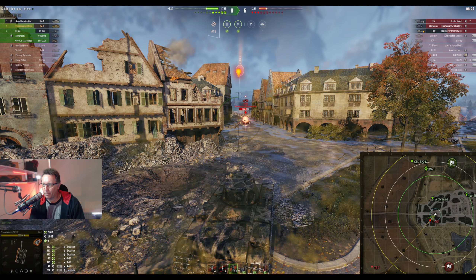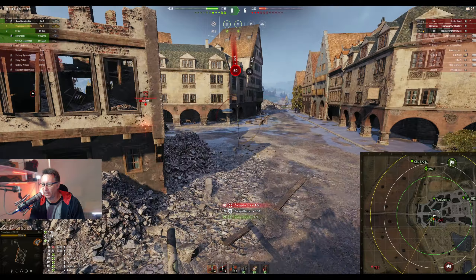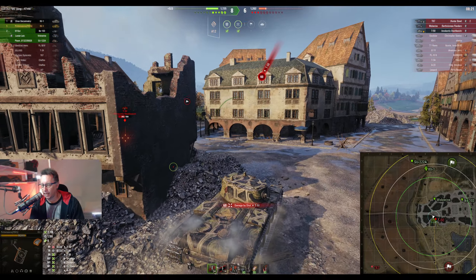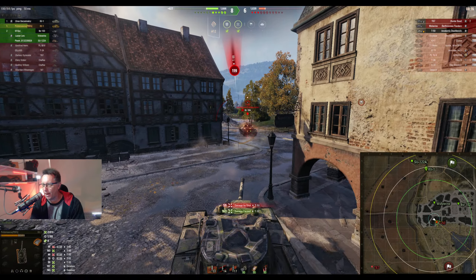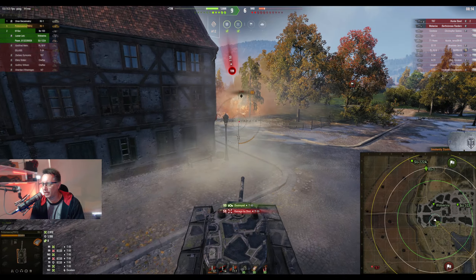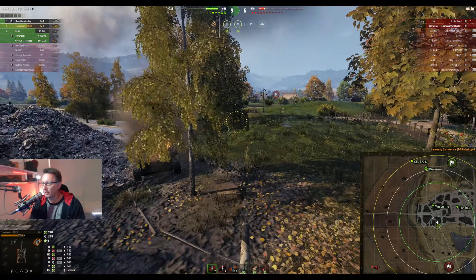He only brought 910 hit points into this game and he's blocked more than that. The T-50 does penetrate him for 60 hit points, but who cares when he's still got 500 left. He leaves the auto-aimer on, W-keys all the way to the T-50, and that's the top gun — his sixth kill. That just leaves two enemy tanks: the Wolverine, which hasn't been spotted this game, and the T67.